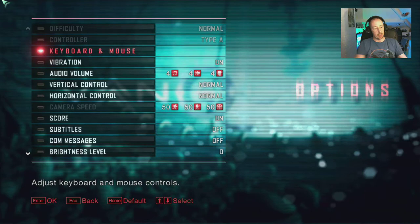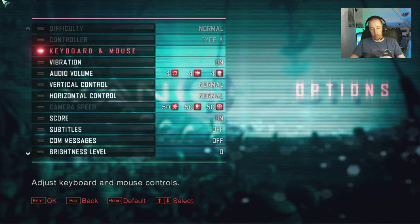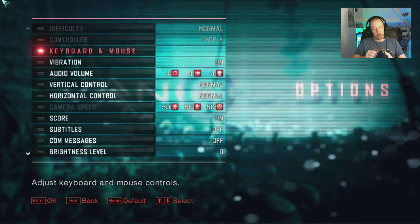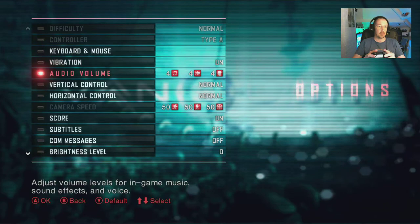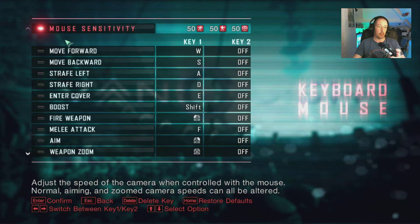Let's try an Xbox One controller, which I do expect to work without problems. And yes, straight away — you can't really beat an Xbox One controller for PC gaming. However, the controller type is still grayed out; it says Type A and we can't get to controller settings. Not sure why, but moving on.